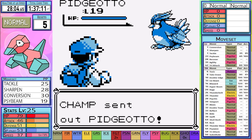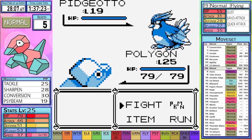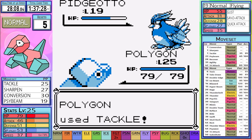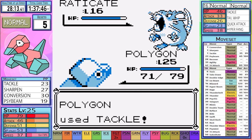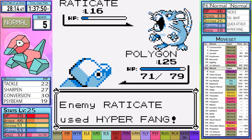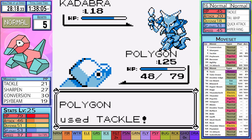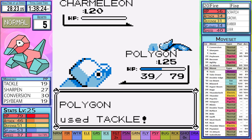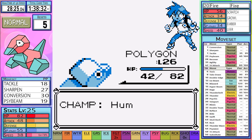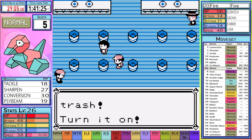Practice makes perfect — I remember to heal up before the next battle. Pidgeotto comes out, I start with a Sharpen, and Pidgeotto misses Sand Attack. Two tackles is too much for the bird. Raticate comes out and gets off a Tail Whip and Hyper Fang, which is a pretty good AI strategy, but two tackles still take it out. Cadabra gifts us with another Lucky Teleport despite knowing Confusion. Charmeleon hits us with an Ember and a Growl before finally going down. We took exactly 40 HP — good thing I healed this time.